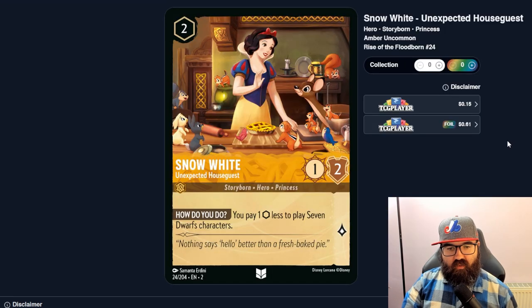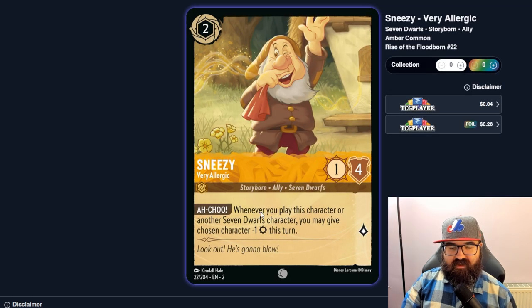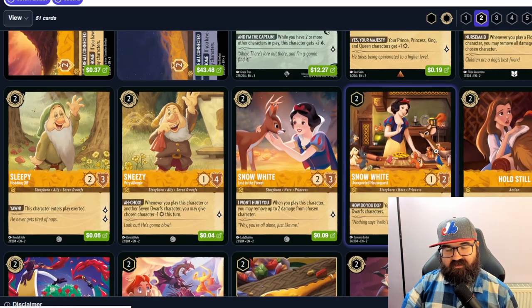Snow White, Lost in the Forest — removes up to two damage on entry, just another conditional heal. Snow White, Unexpected House Guests — you pay one ink less to play Seven Dwarfs characters, which might be the key synergy for a dwarf deck to get more characters out on board fast. Assuming you have them in hand, you can fill the board with cheaper dwarfs, but probably not strong enough synergy on its own. We'll see the other Seven Dwarfs.